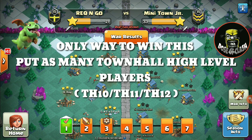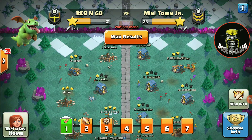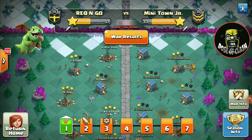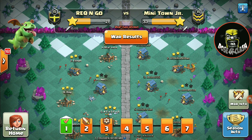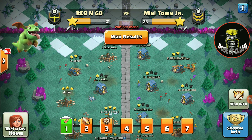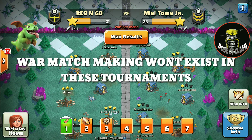If you have Town Hall 12, 11, or even Town Hall 10, make sure to put all those players in war because that's the only way you can win. It's not based on the regular matchmaking system we have in normal wars. For example, if the enemy has all bases Town Hall 10-plus and you put Town Hall 9 and 8 in war, and they have more Town Hall 11, 10, and 12, there is no way you can win — the matchmaking does not exist in this War League tournament.